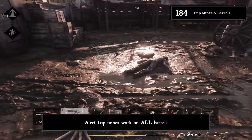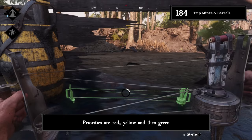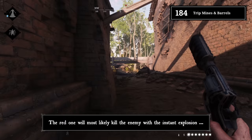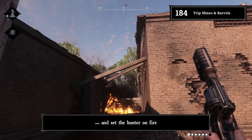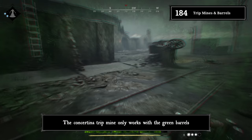Tip 184: Trip mines and barrels. Alert trip mines work on all barrels — it doesn't matter which side is facing the barrel. Priorities are red, yellow, then green. The red barrel will most likely kill the enemy with an instant explosion. The yellow barrel will instantly burn 25 health points and set the hunter on fire, meaning a small bar will be lost instantly. The green barrel releases a poison cloud and beast. The concertina trip mine only works with green barrels.